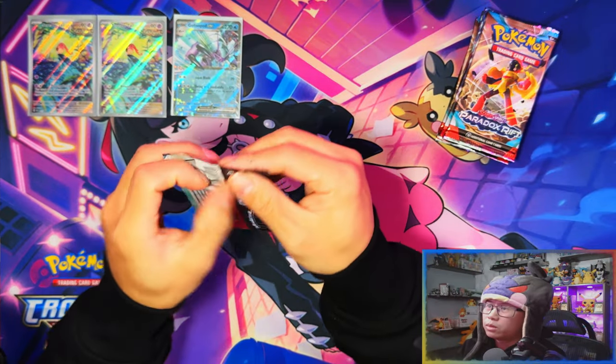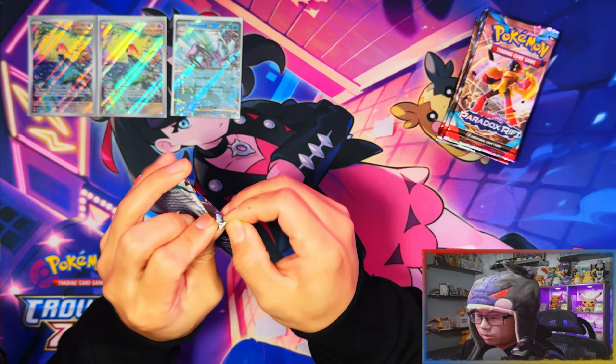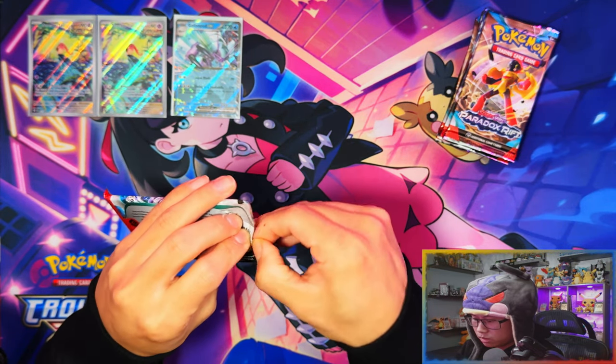I've been looking forward to this set because of the Ancient and Future mechanic — the new mechanic they call Ancient and Future. I'm going to be looking at these cards and commenting on any nice artworks. Second pack — Elizabat ex! An early hit from the Pokemon Center exclusive ETB — not bad at all.